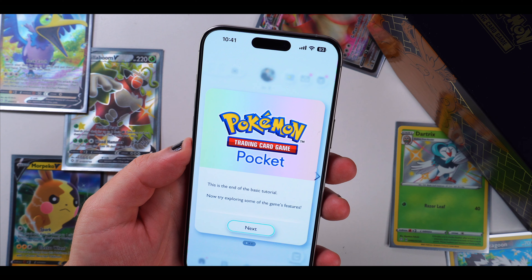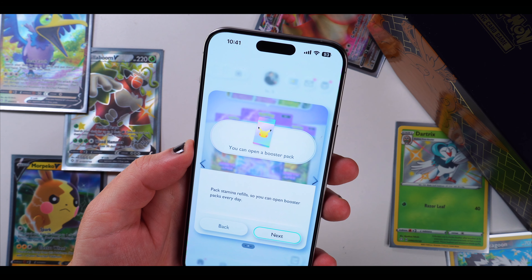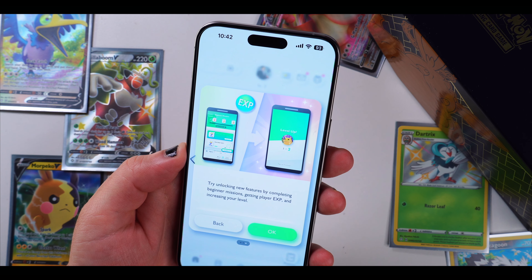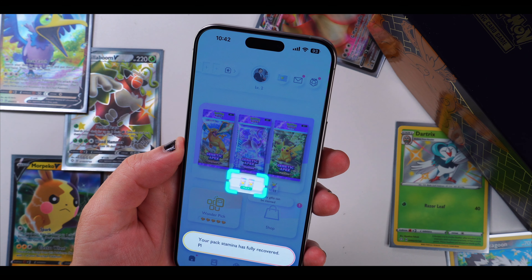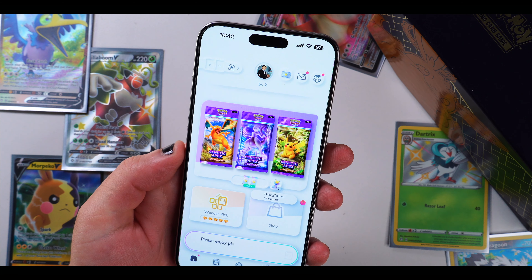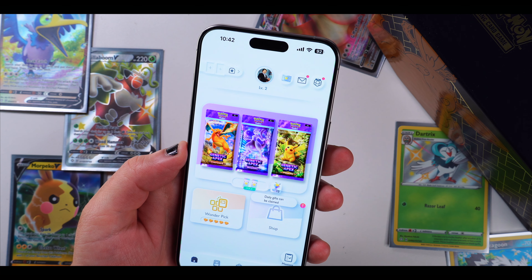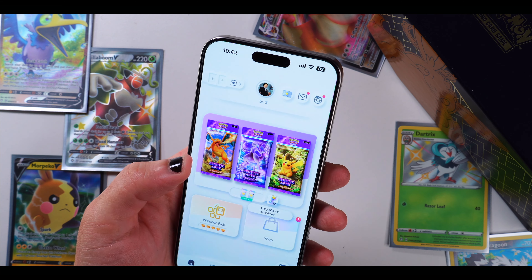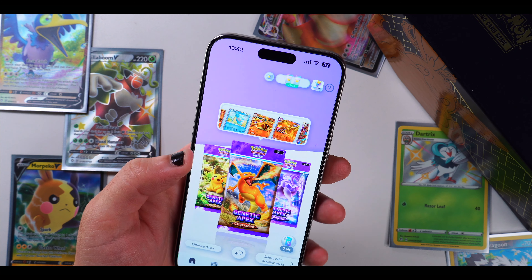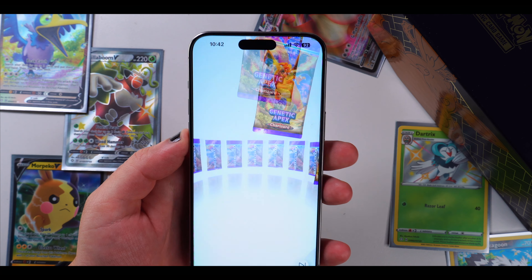This is the end of the basic tutorial — now try exploring some of the game's features. Pack stamina refills so you can open a booster pack every day. Try unlocking new features by completing beginner missions, getting player XP, and increasing your level. Pack stamina has fully recovered, so let's open some more packs. Let's open up the Charizard one — come on!